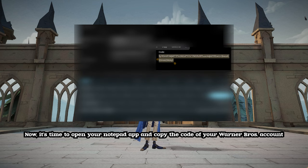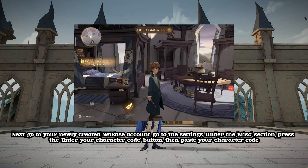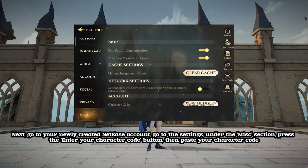Now, it's time to open your Notepad app and copy the code of your Warner Bros account. Next, go to your newly created NetEase account, go to the settings, under the MISC section, press the Enter Your Character Code button, then paste your character code.